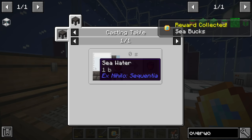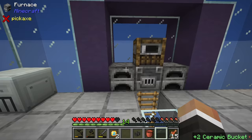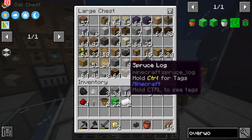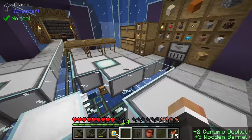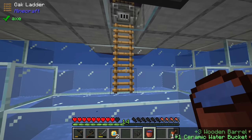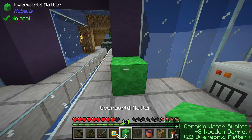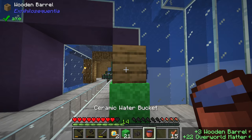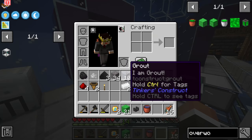Now that those quests are complete, let's claim those three rewards. The next quest is for a ceramic bucket full of seawater - seawater is made in a barrel with overworld matter beneath it. Earlier we made two buckets, which is perfect. We're going to grab one of our wooden barrels since our stone barrel is currently occupied, then quickly go grab a little bit of water from the sea. Then we drop that water into this barrel, placed above some overworld matter.